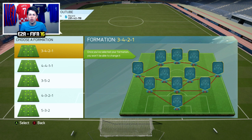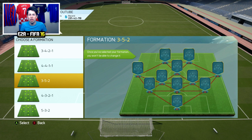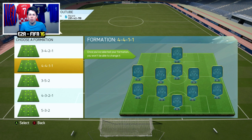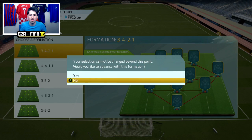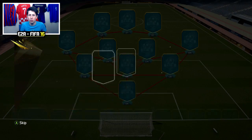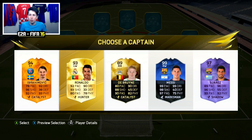Other formations that are quite good are pretty much any of the three-at-the-back formations, especially the 3-4-1-2, and also the 5-2-2-1, which is probably the best five-at-the-back formation. We're going to go with the 3-4-2-1 formation here. Also, you can't get Ronaldo or Messi as left mid — you can only get them as a left wing, right wing, right forward, or left forward — but you can play them as a right or left mid. That's why these formations are very very good.